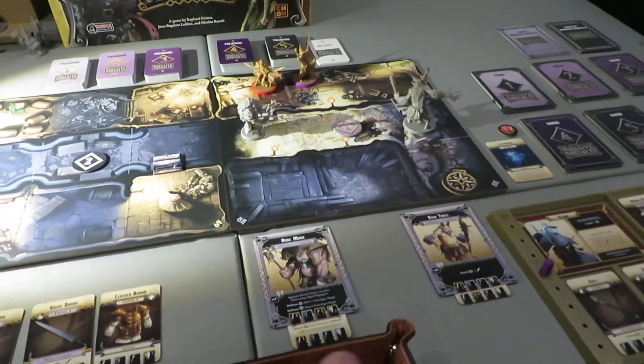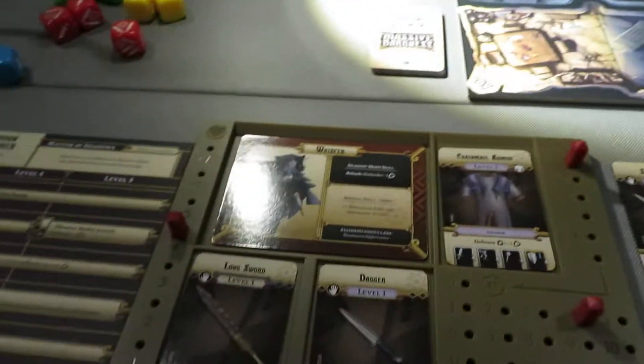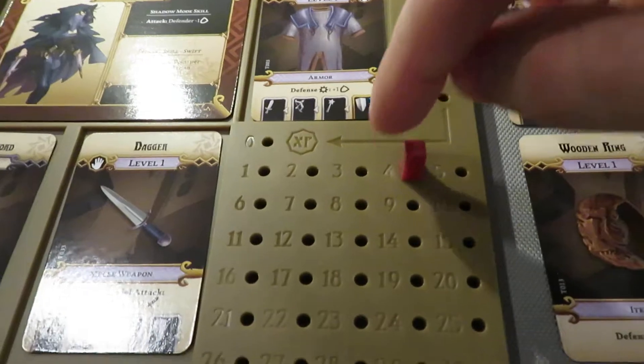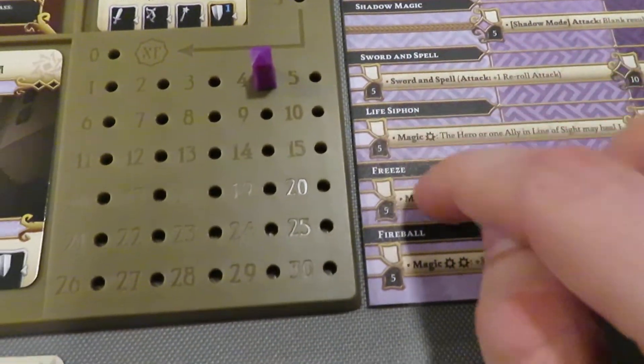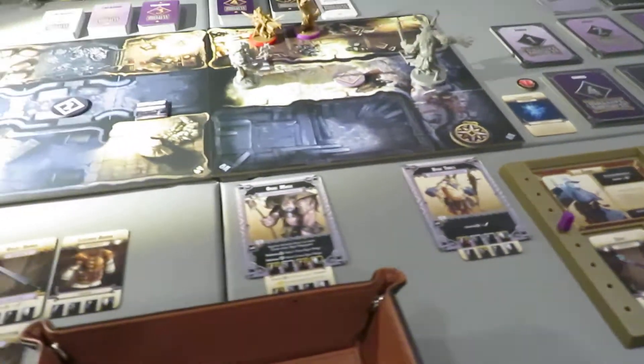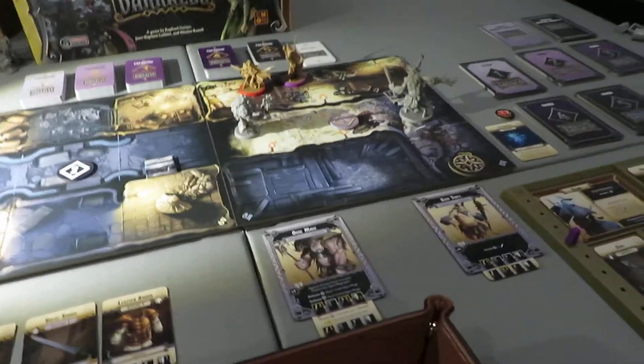Now we're going to move forward to the experience phase. We've got four experience on both characters and we need five to unlock the first abilities, so for now it's not going to matter. Let's move into the event phase.